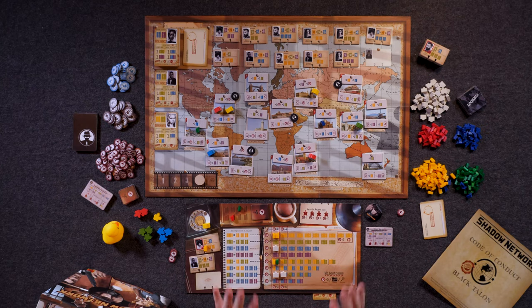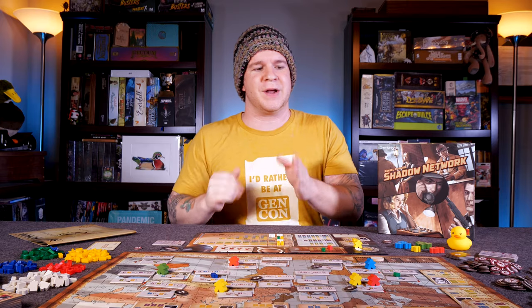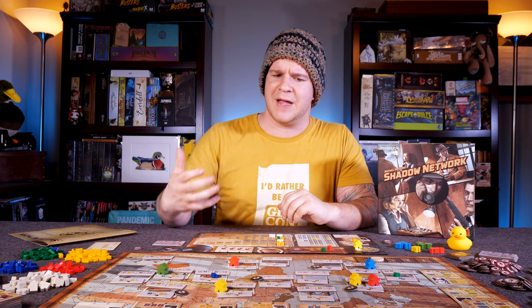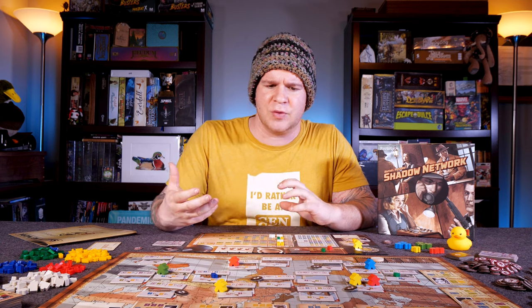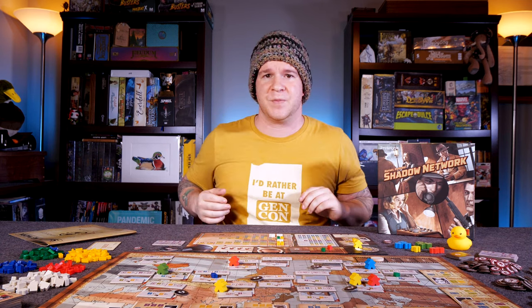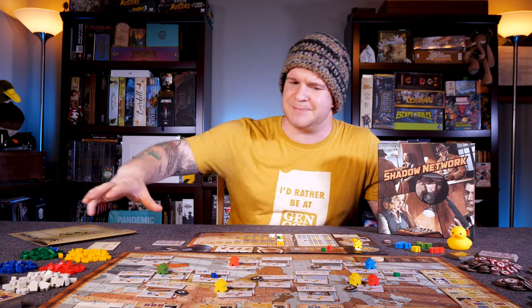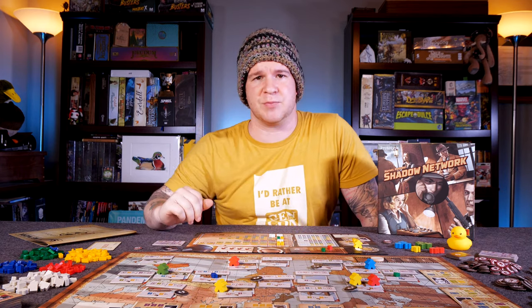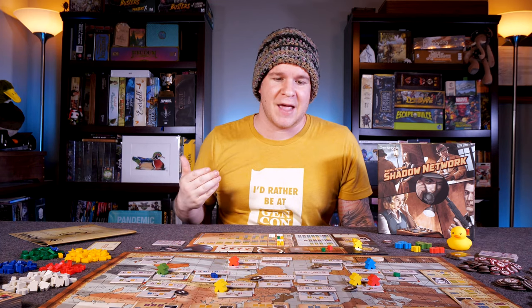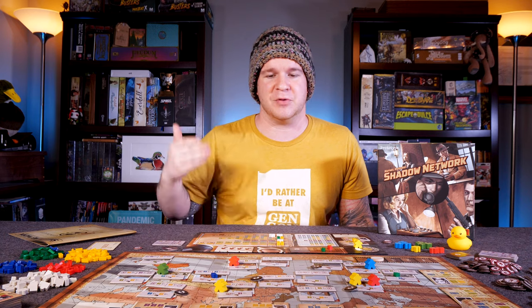I also like the way scoring works in this game: straight up victory points, intel that scores you immediately, and then three different but important scoring conditions on the contract cards you've accepted. Every time you play this game and dip back into it, you're always trying to adjust to what contracts are available, what have I agreed to do, and what am I doing here on the rest of this board? How am I impacting my own play, and throughout the course of the game, how am I impacting other people's play?